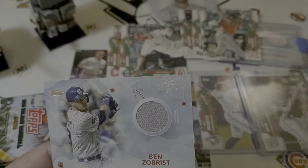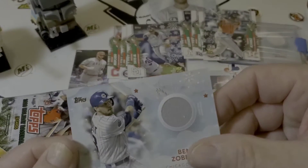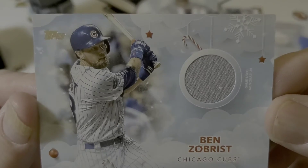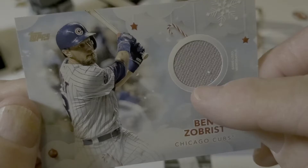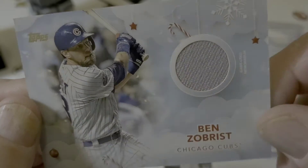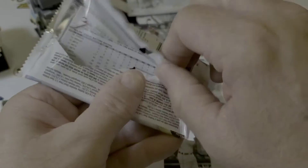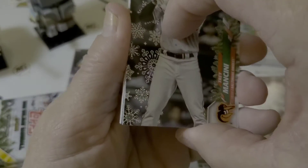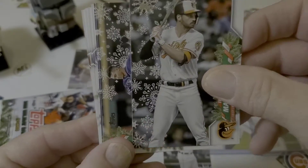Ben Zorbrist. Pretty cool, though — got some candy canes and some snowflakes and some fluffy clouds and a piece of the material. Well, that's the relic. Almost 100% of these are relics. I think in a bunch of boxes I opened last year I got two autographs; all the rest were relics.